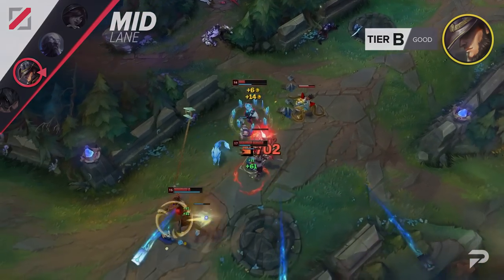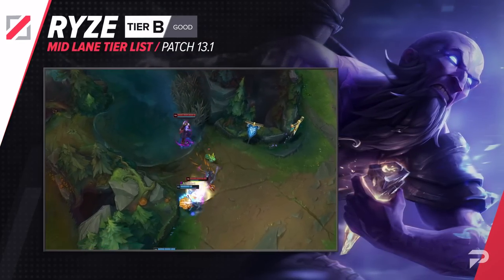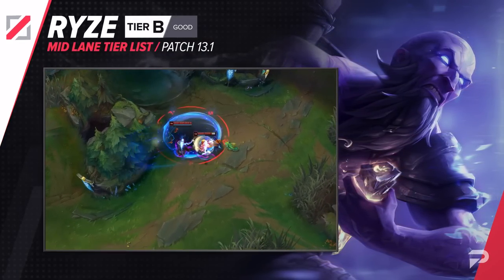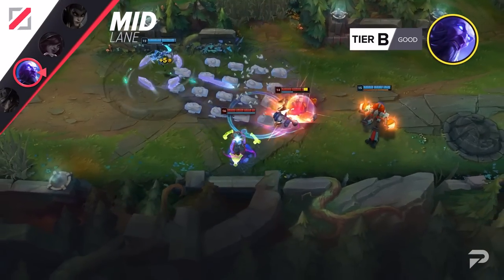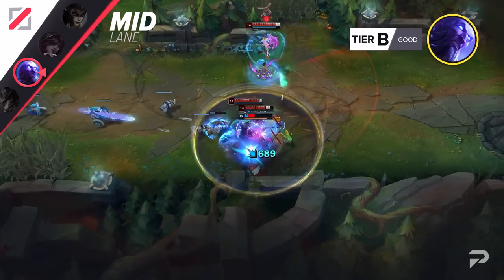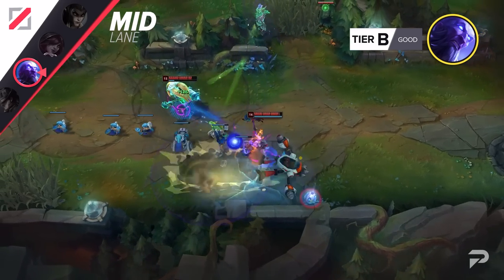I never thought I would be saying these words, but Ryze actually isn't so bad right now. Just like TF, he's a champion that does way better in the higher ranks, where people understand how to play around his power spikes better and tend to have better coordination with the jungler. I'm not 100% sure where he would fall on the higher elo tier list for now, but for this one he'll go in the B tier.